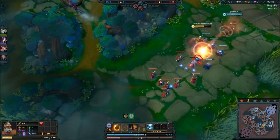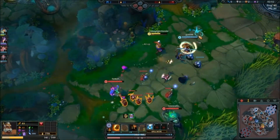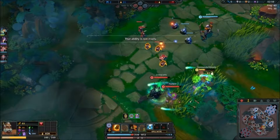His passive is whenever he hits something, he gets armor, which is really useful. The only way to poke with this guy is his stun, so that's basically all I'm gonna do — unless they walk up to you, then you can just smack him.